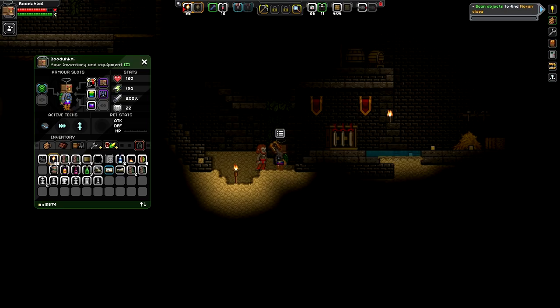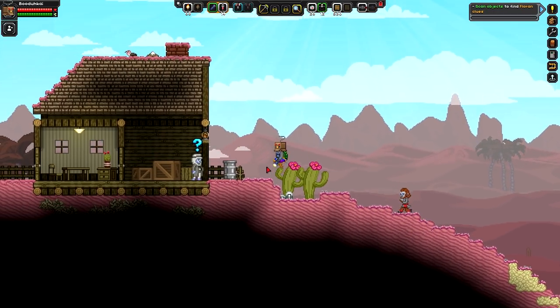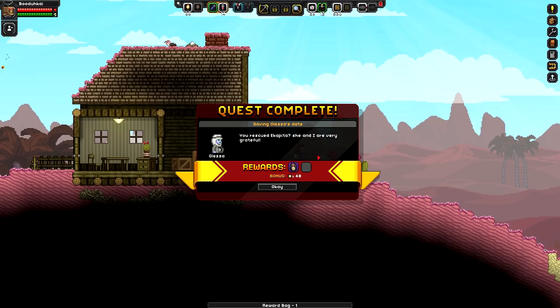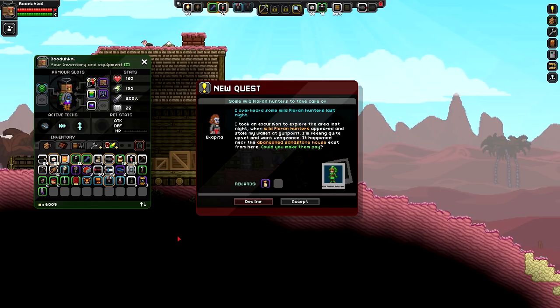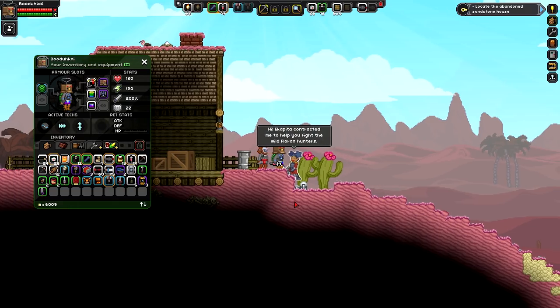Let's be careful when using these. There's a security camera in my inventory. We brought her back - one of them's named Alessa. Look at that - he's hype! 'Rescued Ekapita - she and I are very grateful.' You better be. She's giving me something: 'I overheard some wild Flooring hunters last night. I took an excursion to explore the area when wild Flooring hunters appeared and stole my wallet at gunpoint. I want vengeance - near the abandoned sandstone house east from here. Can you make them pay?' Okay, I guess I will.